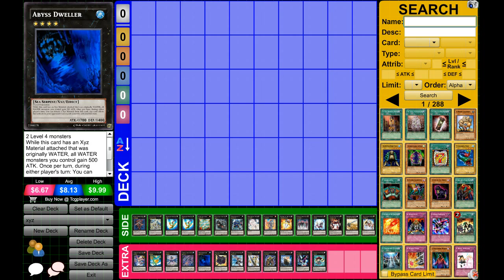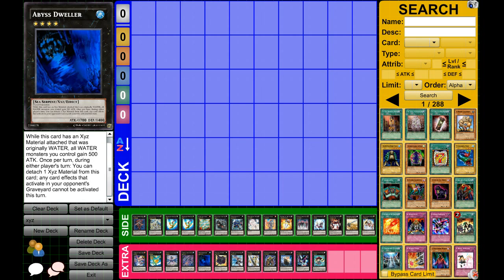Next card: Abyss Dweller. This is a new card that came out in Abyss Rising. What he's used for is during either player's turn — you can detach one material and any card effects that would activate in your opponent's graveyard cannot be activated that turn. So it's kind of like a Skill Drain for the graveyard. You want to make this card against Dark Worlds and Mermail Atlanteans — that's what he's kind of used for.